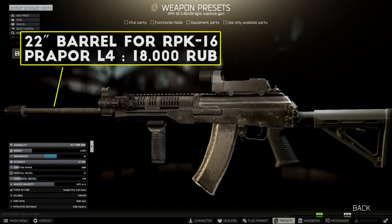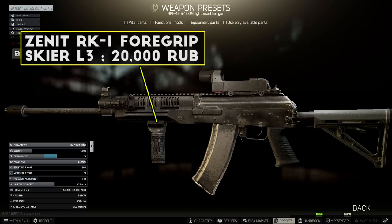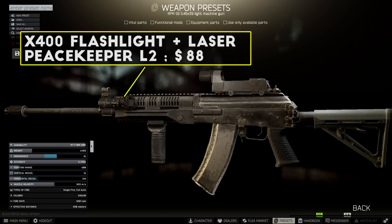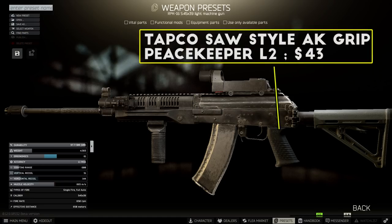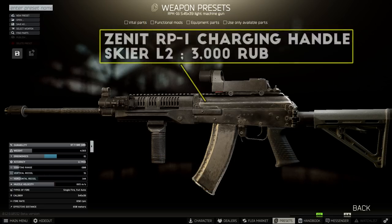Now we'll compare this to the RPK-16, and the first thing you'll need is the extended 22-inch RPK barrel from Prapor Level 4. Then you'll want to add the PWS CQB compensator for maximum recoil reduction. Next, I've got the Zenit RK1 foregrip on this build. You can use the RK2 here if you want, but it only gets you one extra point of recoil, unlike the AK-74M. I've also got the X400 flashlight on here, but you can swap this for whatever you prefer. The pistol grip on this one is the Tapco saw grip again, since it's only one point away from best-in-slot, and the RPK doesn't work with the Scorpius grip. The stock on this build is the MOE carbine stock with the rubber butt pad attachment, which is all around the best stock that you can fit onto the RPK. Finally, the finishing touch on this build is the RP1 charging handle for the extra ergonomics point.